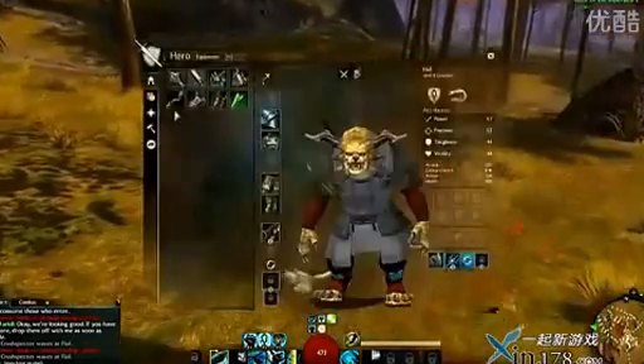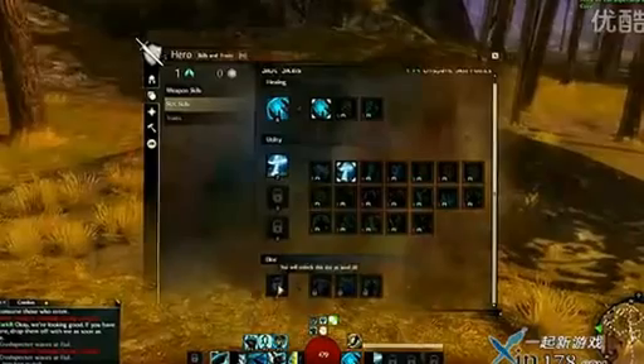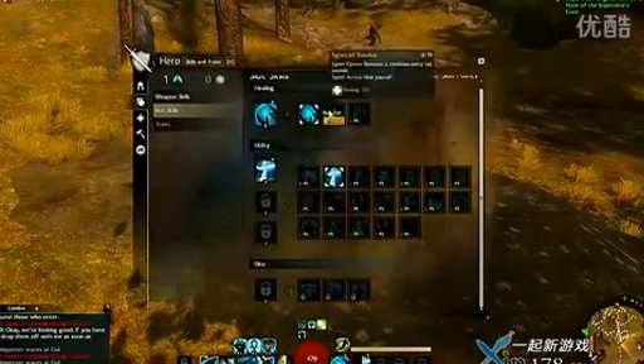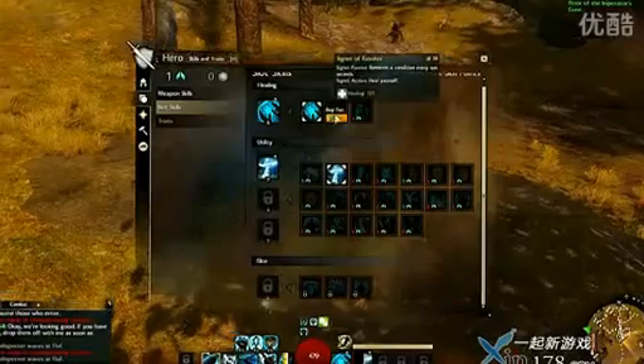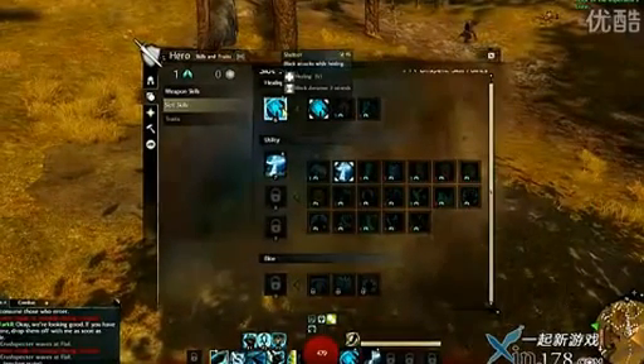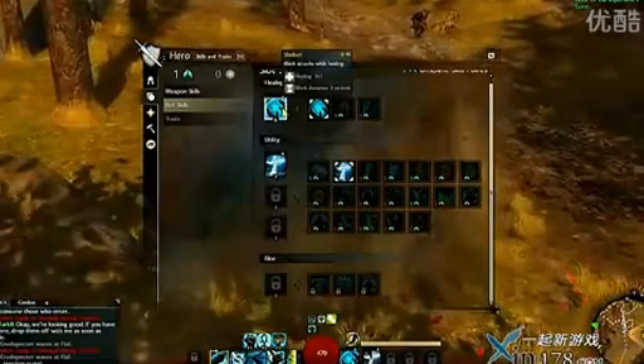But there are — if you saw on that menu — a ton of skills that you can unlock and swap in here. Eventually you get elite skills; this isn't until level 30. They tend to be really powerful versions. But these up here are heals, so I have three different ones. I could unlock another one if I wanted to.